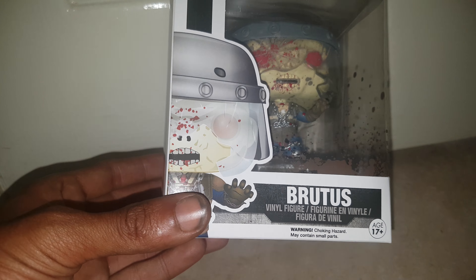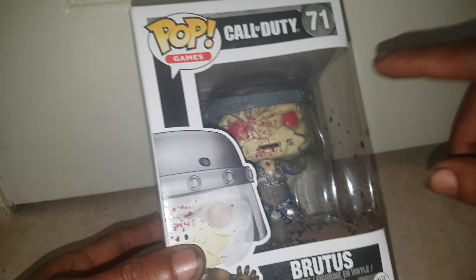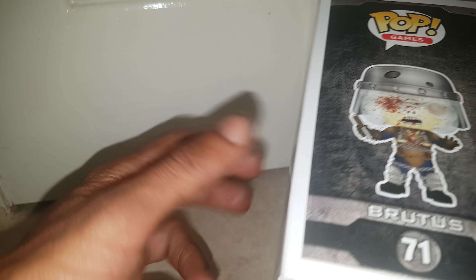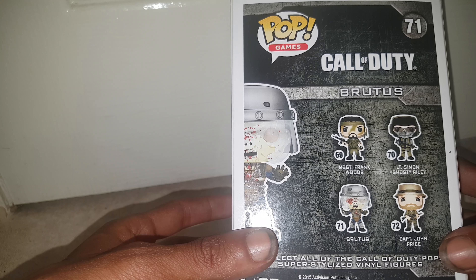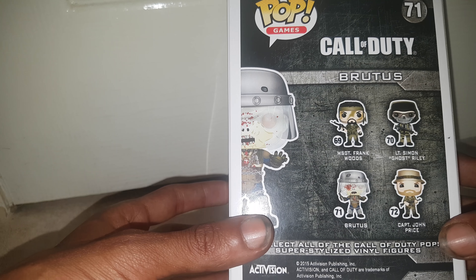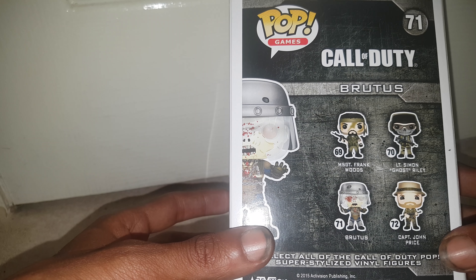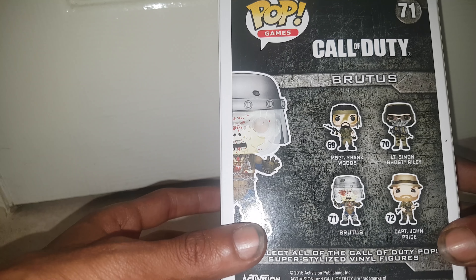Now, for an extra point, from which Call of Duty is this zombie from? This is number 71. Out of this set, there are five to collect: Lieutenant Simon Ghost Riley is 70, 69 is Master Sergeant Frank Woods, 71 is Brutus, and 72 is Captain John Price.